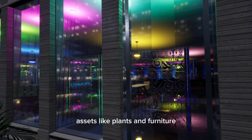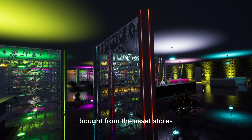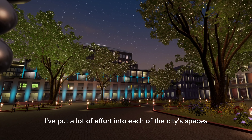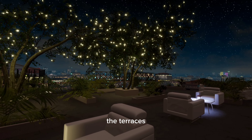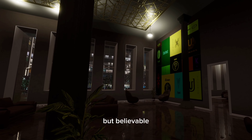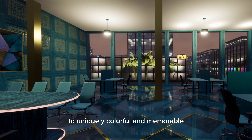Assets like plants and furniture are mostly pre-made — some by me, some bought from asset stores. The only exception is shelves, cabinets, and other types of containers, which are generated. There's still a lot of work ahead, but mostly on the gameplay. I've put a lot of effort into each of the city's spaces: the streets, the parks, the terraces, and of course the interiors. Even just the material and color palette generator took over a year of adjustments to produce interiors that range from dull but believable, to classy and exquisite, to uniquely colorful and memorable.